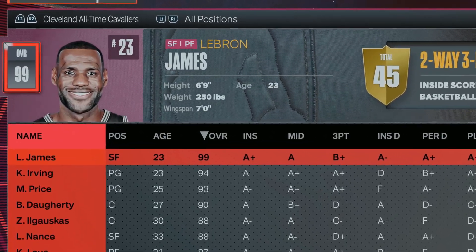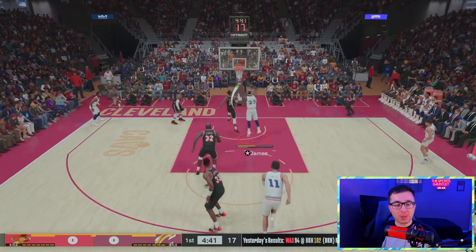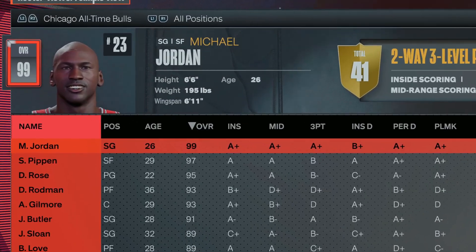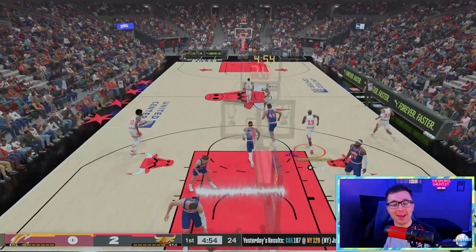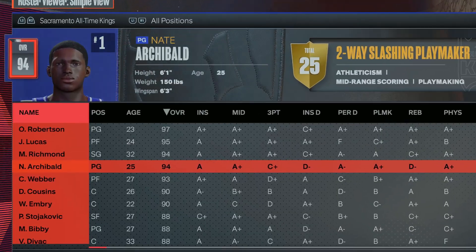Obviously, we have LeBron for the letter L. LeBron gets around LeBron, gets past D-Wade — I want him to dunk that so badly, but he puts it in. Then we have the GOAT for the letter M, Michael Jordan. Jordan, get past Kyrie — dunk this ball! Michael Jordan! Now that is what I'd like to see — that is a nice dunk.